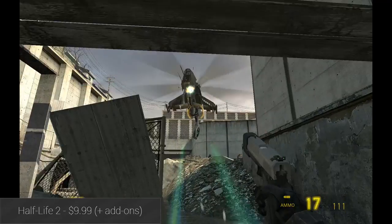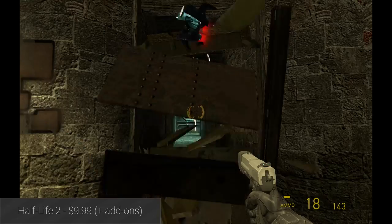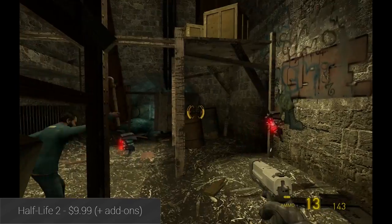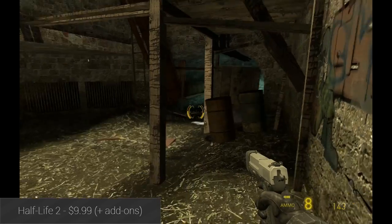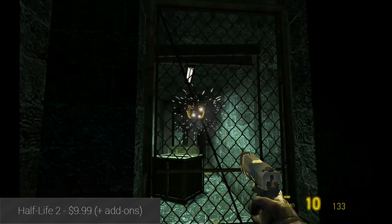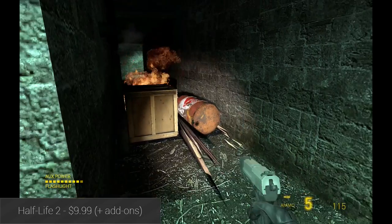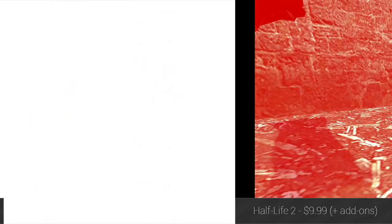Half-Life 2 was one of the games developed specifically for the Nvidia Shield series of devices, and it is probably the best first-person shooter available for the platform period. Along with the core game, Nvidia has also released Episode 1 and Episode 2 to expand the core game even further. They're a bit expensive, but the campaign is fantastic, the graphics are great, and it's an amazing option for nostalgic value or first-time players alike.